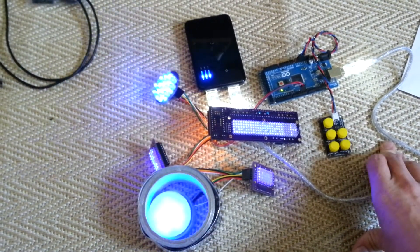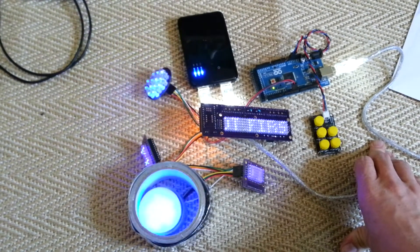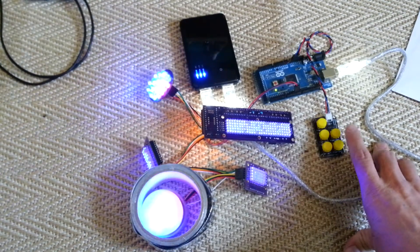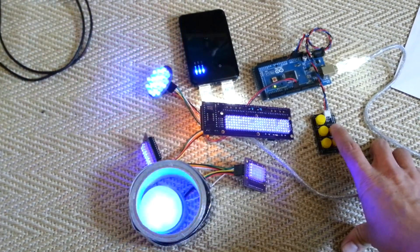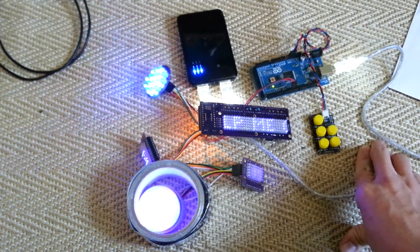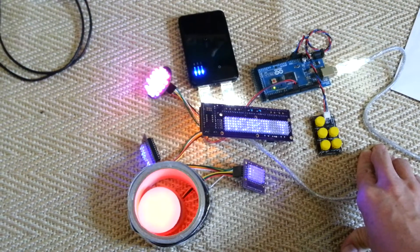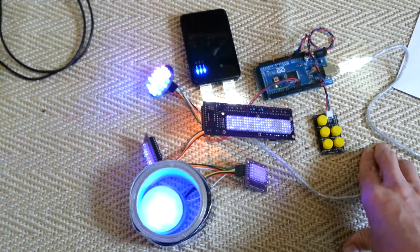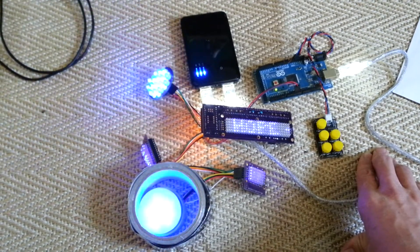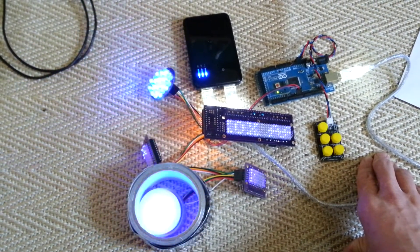We've also got the scrolling text which is very easily customisable — you can even do Pac-Man and ghosts and all sorts of stuff. Then we've got the layer message which is one of the favourites, set to be the same length as the layer message. I've also got the ability to run the graphic for the length of the cantina song and the random HP lights on and off.